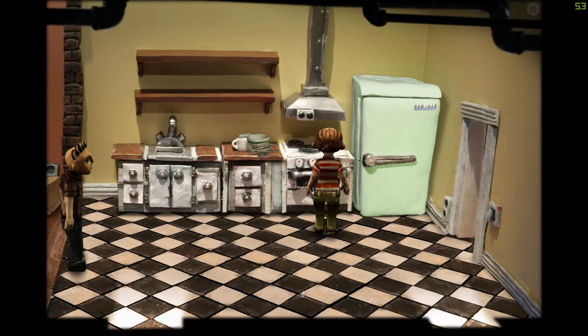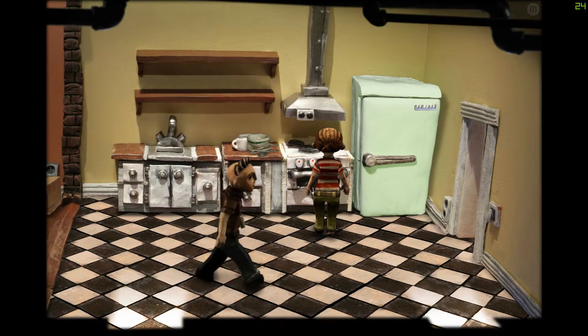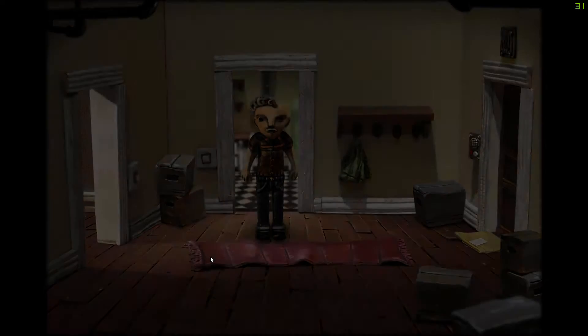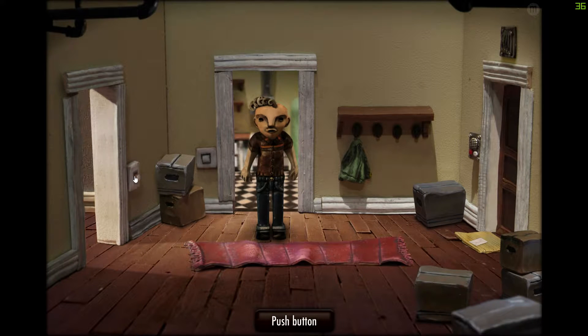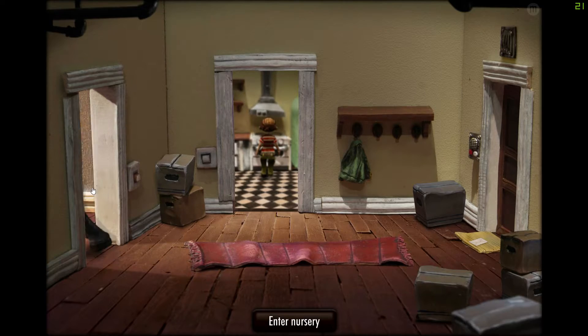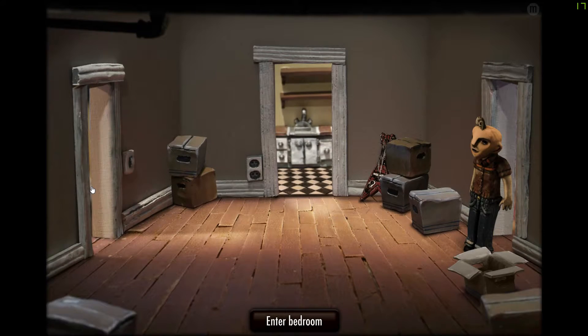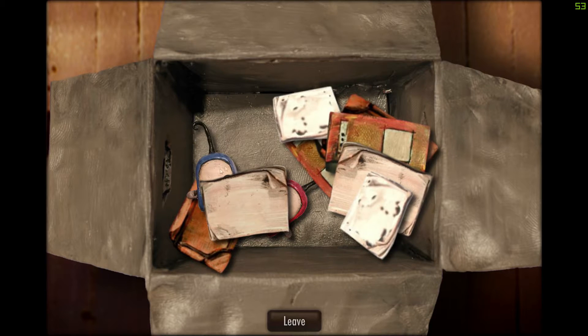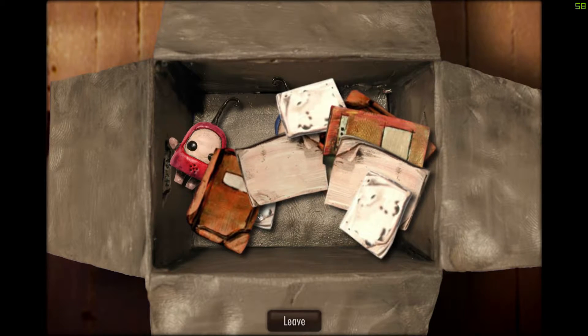What was I talking about? I keep forgetting what I was saying. Enter hallway. Didn't I go to the nursery before? Push button. There's a kitchen. This is the nursery — we've been here before, but maybe we can find something else.